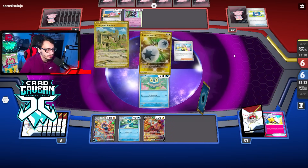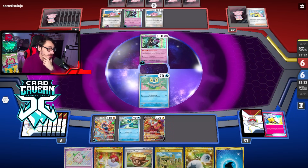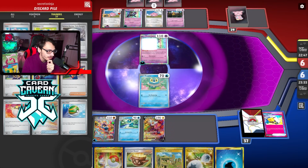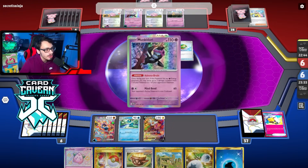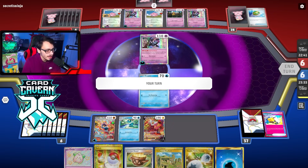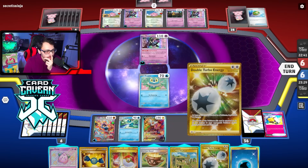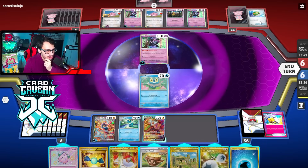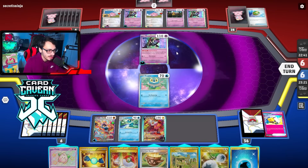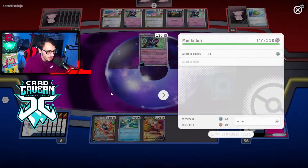They did have an Iono so there go our two Boss's Orders. But it is what it is - can we find anything good off the Iono? There's the energy and a Chansey - we can actually Mirage Barrage here. Oh they're playing the Frigibar! That's not gonna do too much in this matchup. We can just knock out probably Chansey and Munkidori. Oh wait - the damage reduction from Monkey Dori... maybe we just retreat and Shinobi Blade actually.